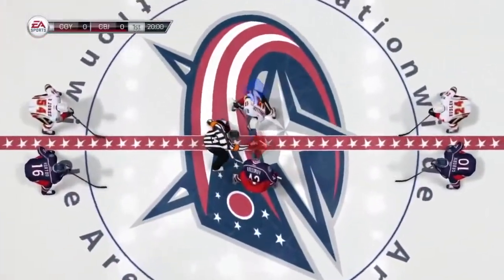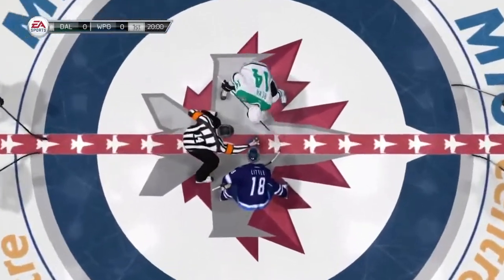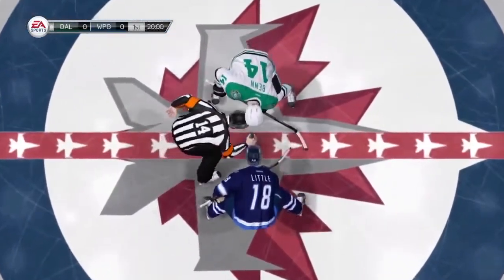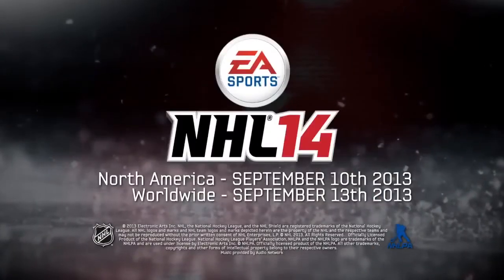When taking a faceoff, players gain a significant advantage if they hold their stick position before the puck drops. This inhibits users from spamming, allowing for a realistic faceoff experience. Stay tuned for more improvements in our next video.